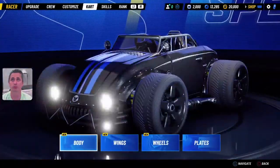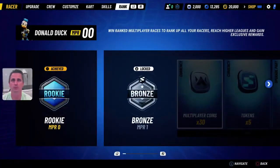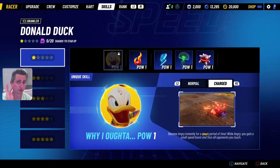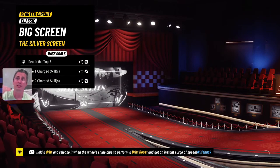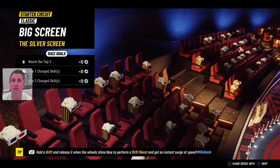We are going to check his skills out. We're going to need to use some charged items in there — so 'become angry for a short period.' The only thing is I don't know how to use charge yet. I'm sure it'll tell me right when I start racing, because that's the goal here — to use charge — and I'm sure they're going to show it to us.